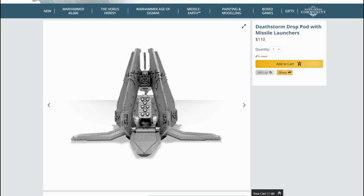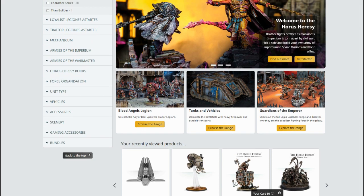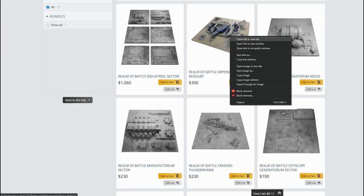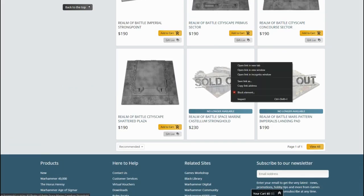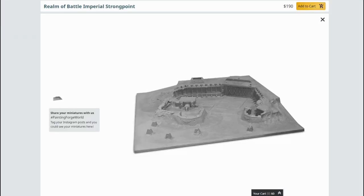Make things like the Deathstorm, not things like this. And if you do want to talk marine fortifications, such a thing does exist — it just doesn't look like that. There's a Realm of Battle Imperial Strongpoint. Now, this could be for marine or for guard forces — nothing wrong with that. As you can see, it's sort of a bunker complex, so it's not dropped from above. That's no good.